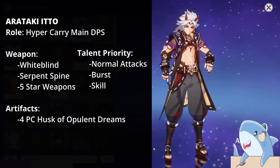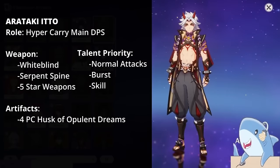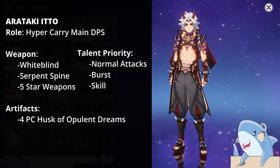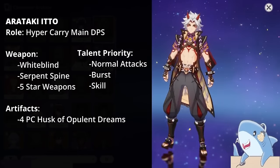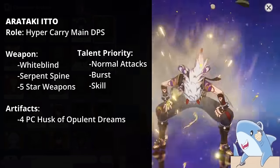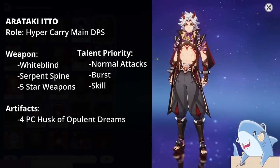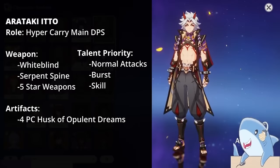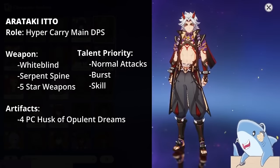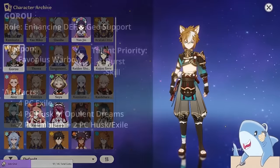Arataki Itto. Itto is a Defense Scaling Hyper Carry, so you build him like other DPS carries, but give him a Defense Sands instead of an Attack Sands. Use a Crit Rate or Crit Damage Circlet, a Geo Damage Goblet, a Defense Sands, and the 4-piece Husk of Opulent Dreams. For weapons, the White Blind is a great choice, and 5-star Claymores work as well. Level his Normal Attacks first since most damage comes from Charge Attacks, then his Burst, then his Elemental Skill.